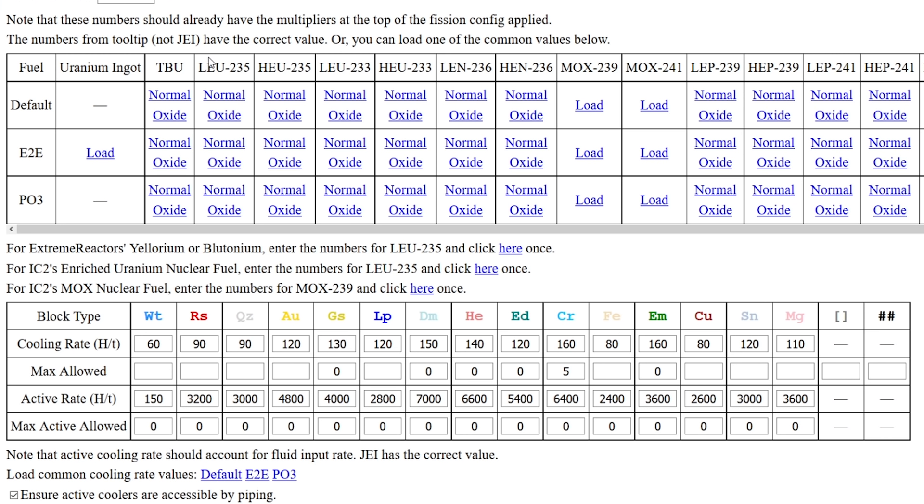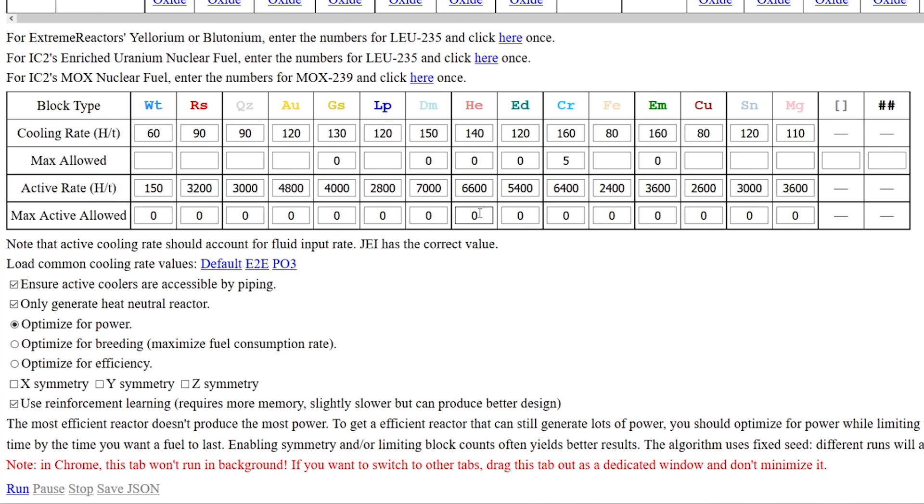You can change this to optimize for efficiency if you don't want to use too much fuel, or optimize for breeding, which maximizes fuel consumption because once you've depleted your LEU-235 you can reprocess it into higher-end fuels. The final thing is specifying how many of each cooler you want. If you leave everything empty, you're essentially telling the website to make you the best reactor it can fit in a seven by seven room.